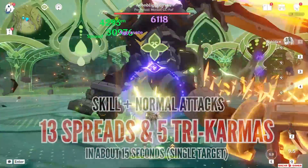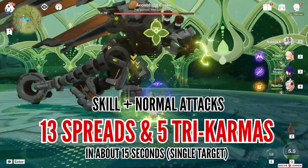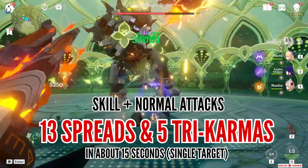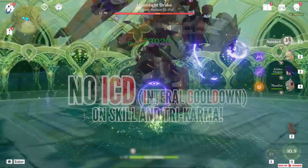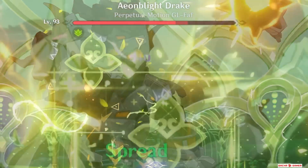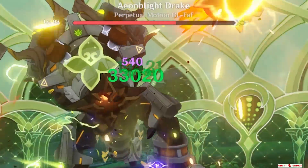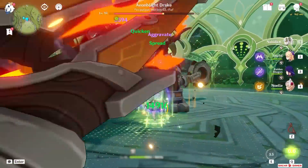She was able to do roughly 13 Spreads until her burst ended and trigger a total of 5 Tri-Karmas. Her normal attack animations are quite fast as well, so even with ICD they trigger Spreads easily, and best of all her skill has no ICD. So basically it would be about 19,000 to 33,000 damage from her Hold skill and Tri-Karma both activating at the same time and both becoming Spread damage, resulting in about 52k damage combined every single time.